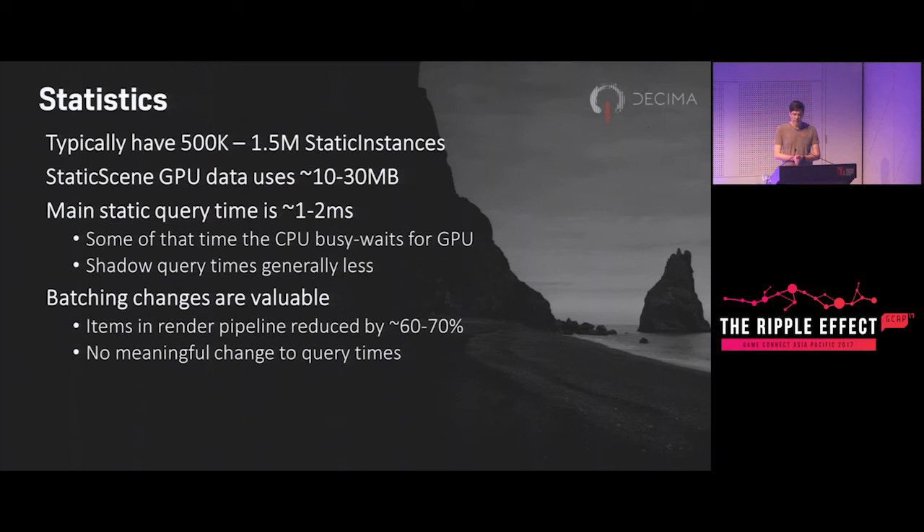A few stats: the static scene handles usually between 500,000 to 1.5 million instances which could potentially be visible at a single camera position. That's really too much for the CPU to deal with as individual things, but we do deal with it as individual things via the GPU. The query time is pretty consistent — shadow queries are usually a bit faster than the main scene queries because they either have a small frustum for spotlights, or for sunlight they have a slightly relaxed LOD criteria. The batching changes were really valuable — we removed about two-thirds of the stuff going into the pipeline without changing query times much, so we added more work to the end of the query to figure out batching but wrote less data overall.